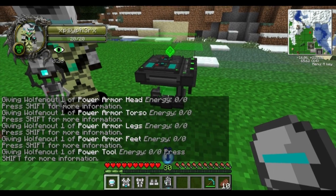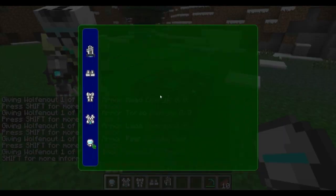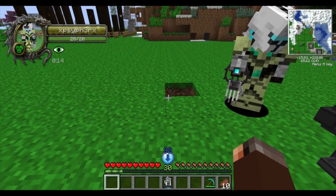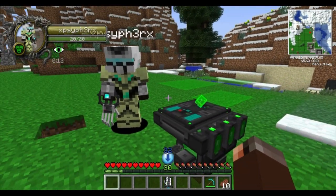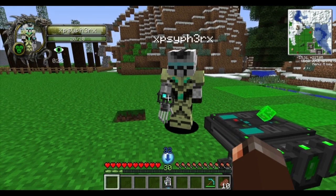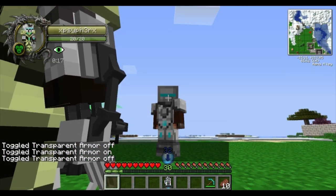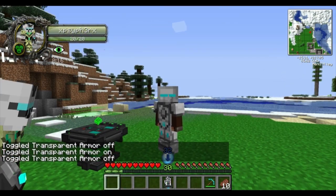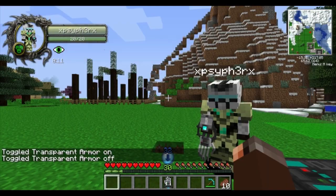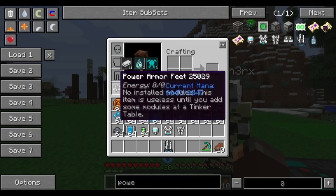Once you've crafted all the armor pieces and put them on, they provide no armor protection whatsoever — you can see there is no armor bar. The armor is essentially just cosmetic at this point; it looks cool but does nothing until you add modules via the Tinker Table.